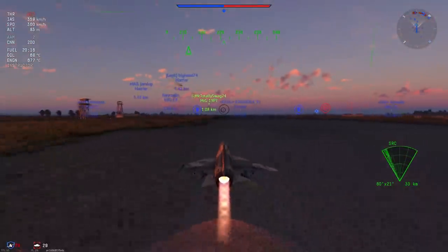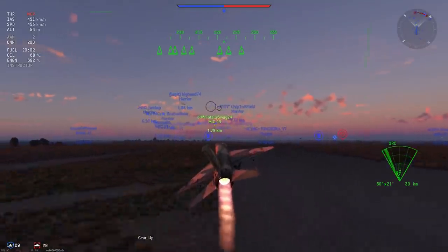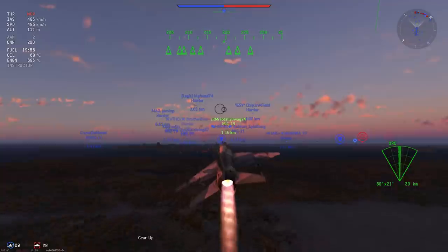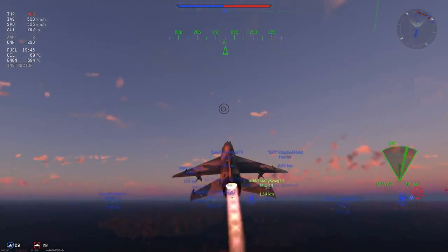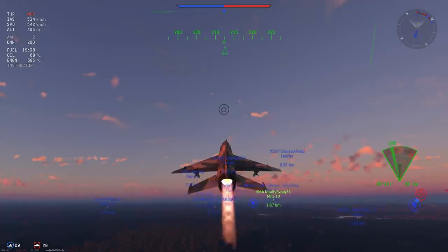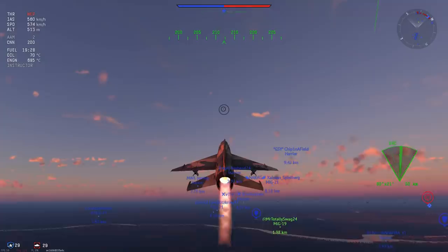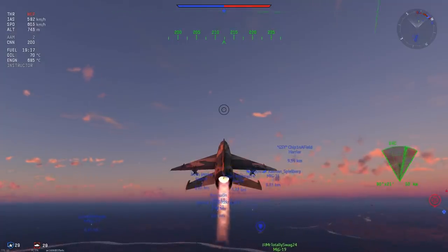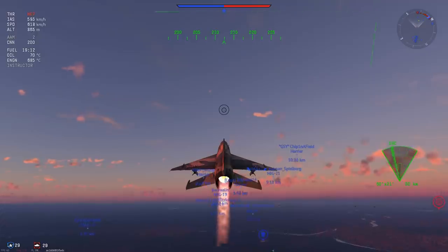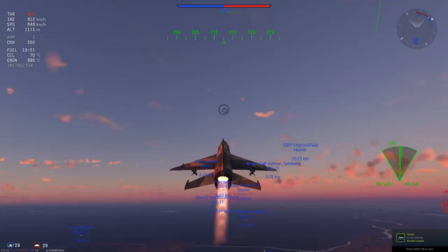The MiG-21 PFM is basically a MiG-21F with some ground attack capabilities, a slightly better engine, a better radar, but a lot heavier. This particular plane also has the GSh-23mm cannon, which is basically the one found on the SMT, the MF, and the BIS. It does not have the NR-30 cannons and personally I'm starting to prefer the NR-30s over the GSh-23s.